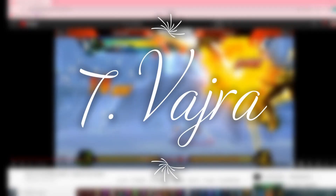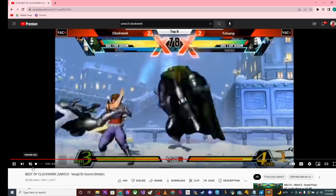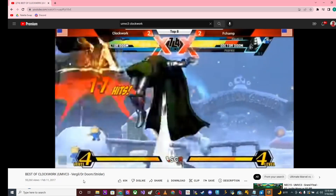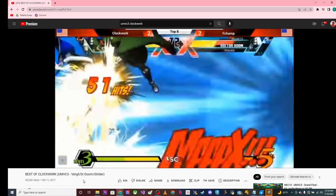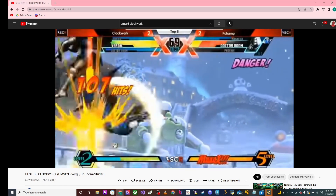Coming in at number seven is Vajra. Vajra is a very, very good assist, especially the way Clockwork uses it and many other players. If you have specific characters you can come off of it, as shown in this situation. You're able to get a lot of damage off of this assist and it's a very, very good neutral assist. There are really smart players like Ryan LV that can punish it, but this is one of many assists that help you with neutral and can lead to death in a lot of cases.